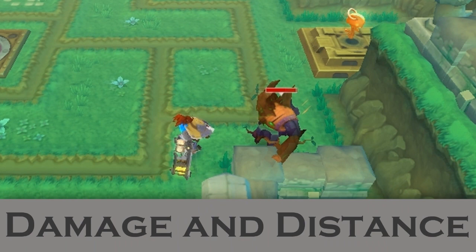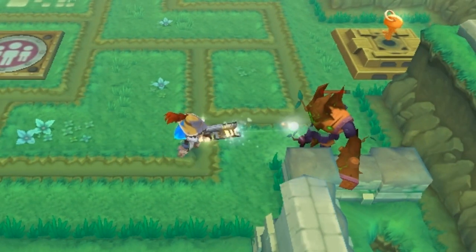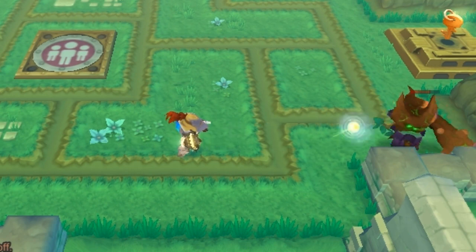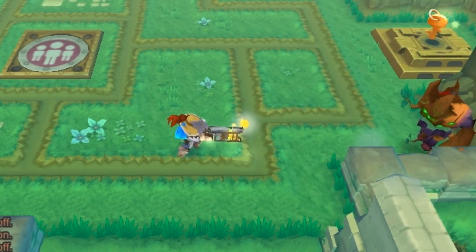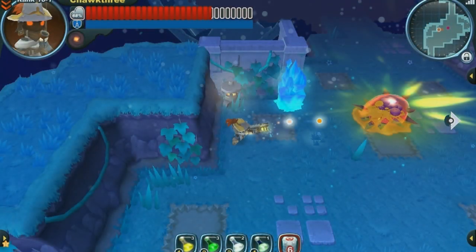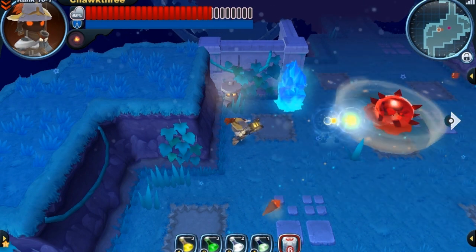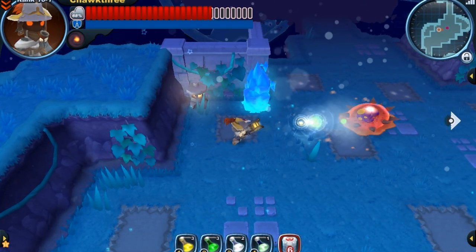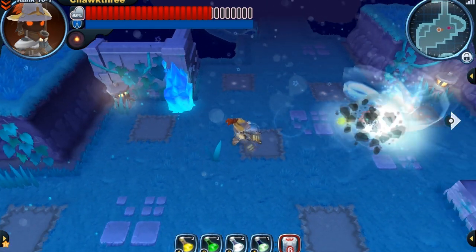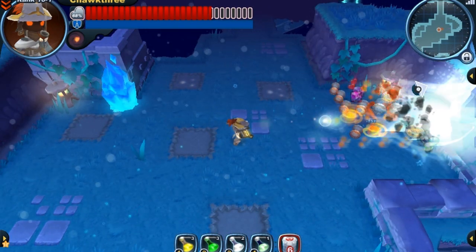Now we're going to take a look at how distance affects our damage with this weapon. Right off the bat, we're standing pretty close to this lumber and we're dealing 71 damage. As we move farther away and allow the shot to expand, it's dealing 111 damage. So if you want to use this gun to its full potential, you need to have a little bit of distance between you and your target. And as these shots expand, they also deal some great knockback, which is definitely useful if you have an enemy or group of enemies that you don't want to get near.